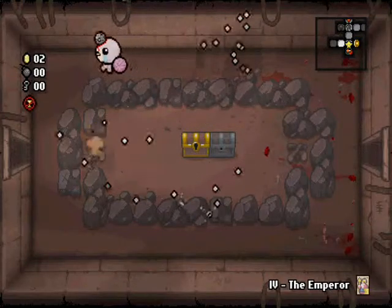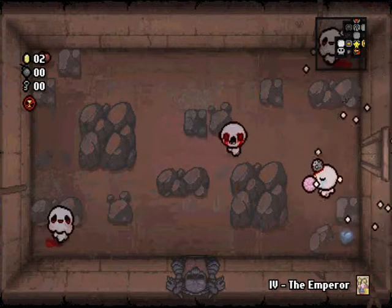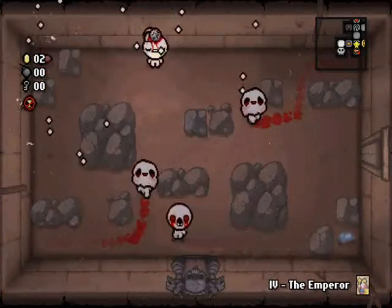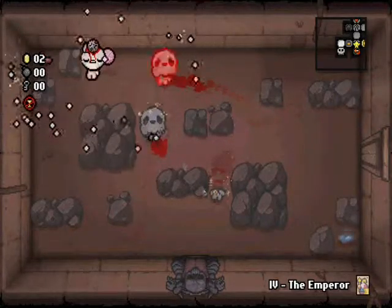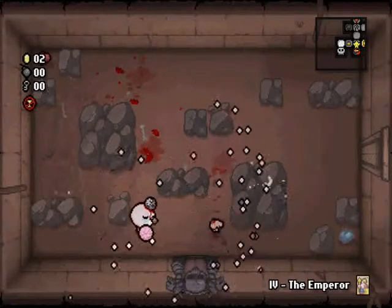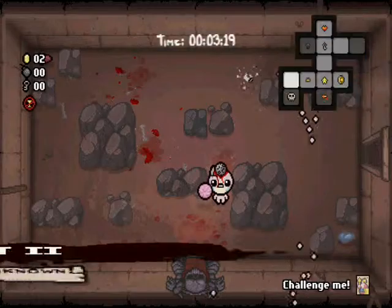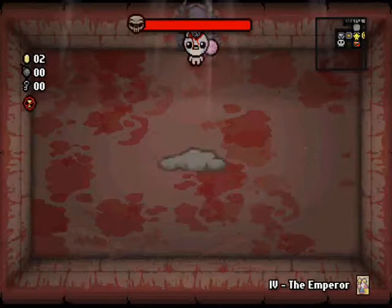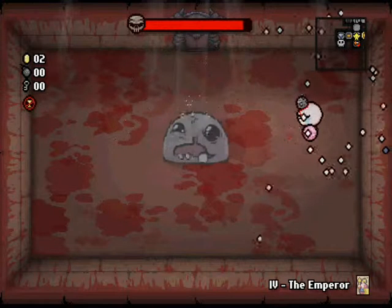I desperately need my good old friend, Bomb. He's a good friend of mine. We've known each other for years. Come on, Bomb, show yourself! I'll take out my boss now — what is it gonna be? It's gonna be Monstro! Not the worst boss in the world, to be honest. I'll take it.